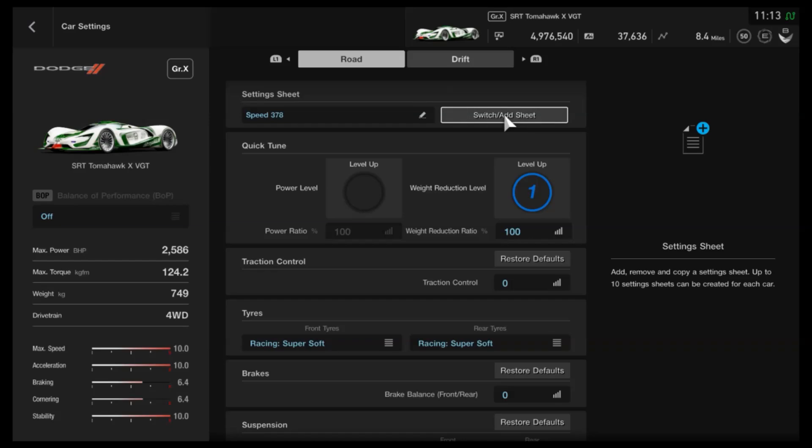It's another 3mph quicker than that tune, which doesn't sound like much, but I haven't come across anyone doing more than 375 in a Tomahawk anyway, so 378 is a lot quicker when everybody else is at 375. Under most circumstances this is more than fast enough, especially if slipstream is on weak and there's no boost — you're going to leave other Tomahawks behind. Leading the pack is not a problem with this tune.